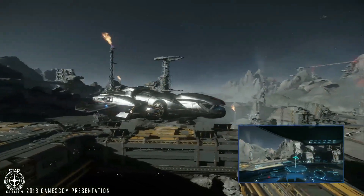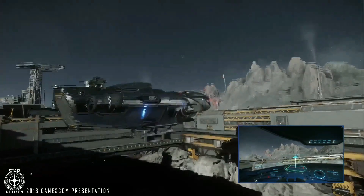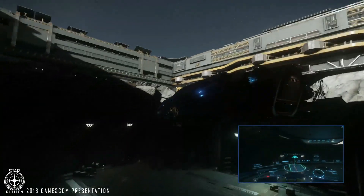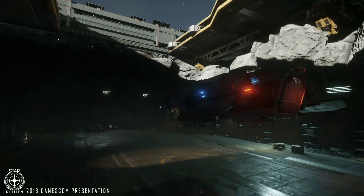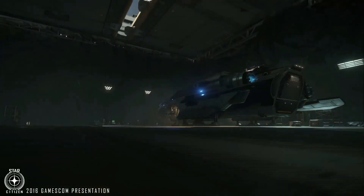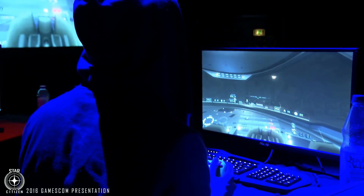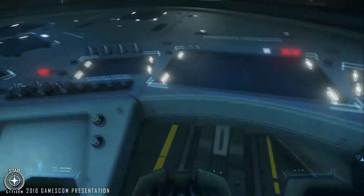One of the big things is we went from Crusader — we traveled about a million kilometers to Delamar. Now we've flown over the surface, coming here to Levski. The goal with Star Citizen is to have a very structured, beautiful and tactile world and universe. We've just tracked down and arrived at Levski.